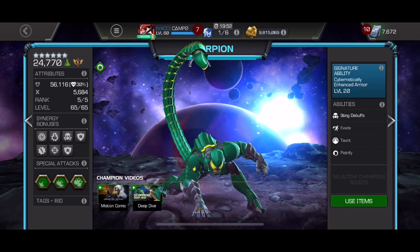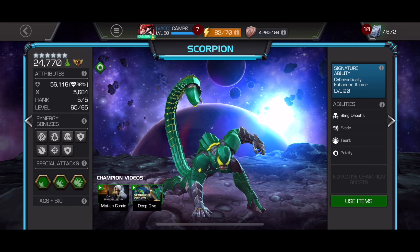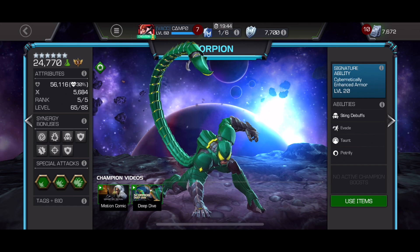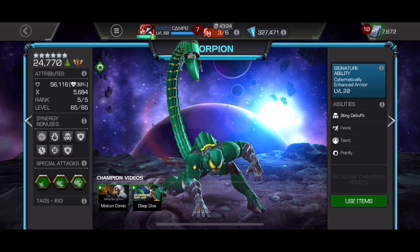Hey everybody, welcome back. Today we are going to go over my first Ascended Six Star Champion. After the grind, it is going to Scorpion. We used that Tier 2 Celestial Dust on this guy. I have been a big fan of Scorpion ever since he came out.